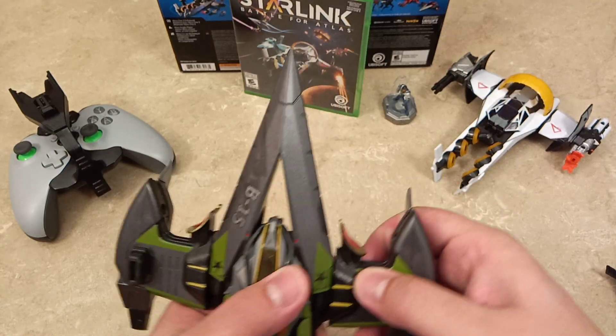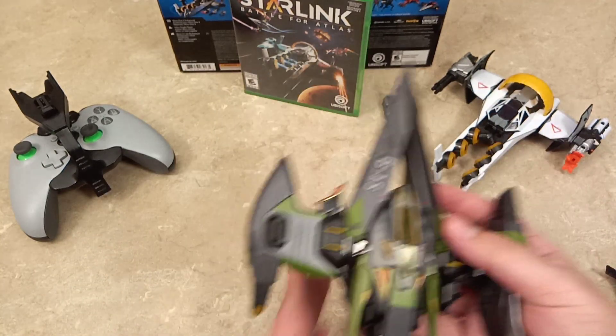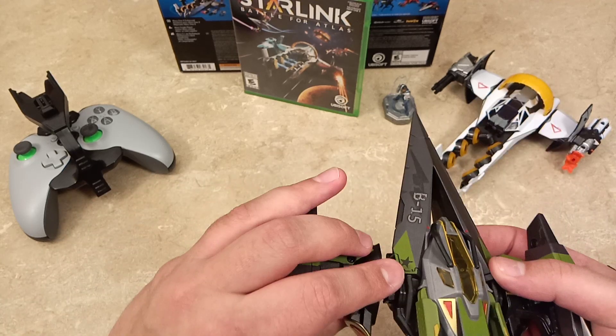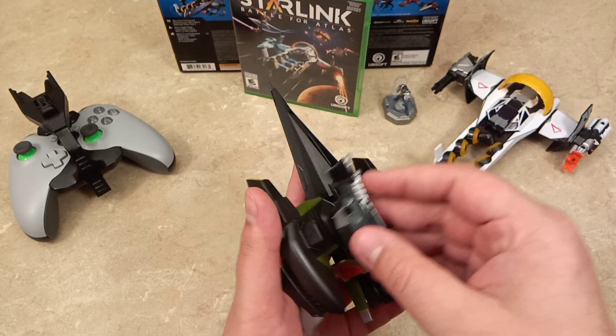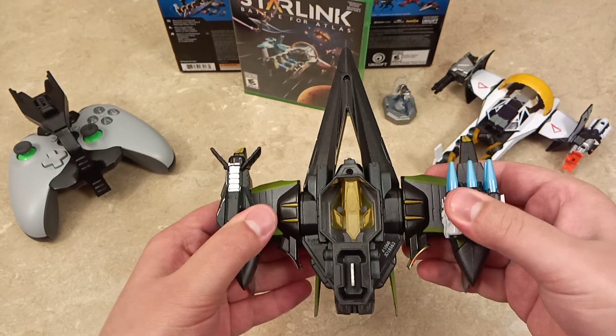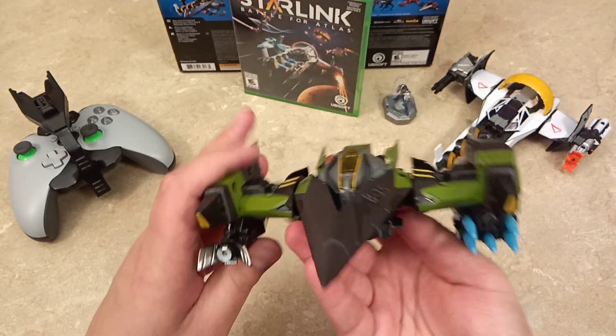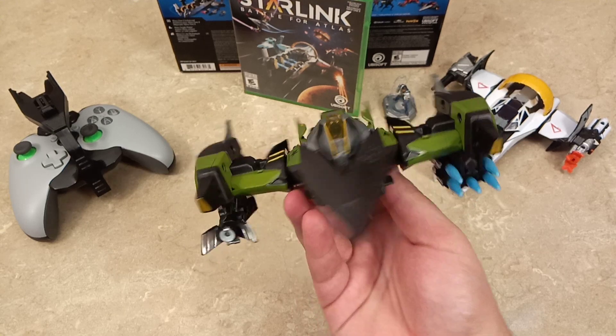One thing I also like about this ship is it does have the weapon mounts on the bottom. Let me see if I can show this here — grab another weapon. I personally prefer the weapon mounts on the bottom.